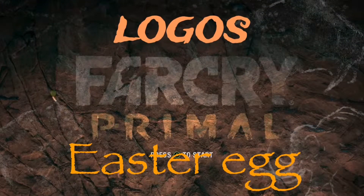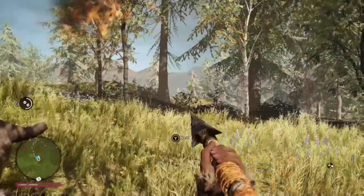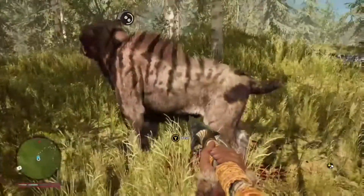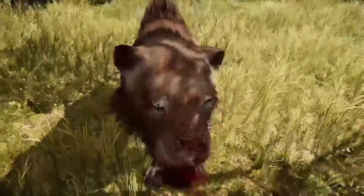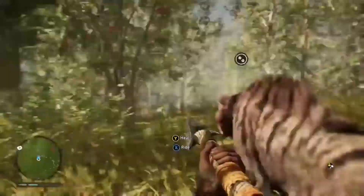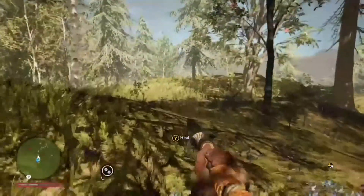Hey, what is up everyone, I'm Shillshock and we're here with another easter egg for Far Cry Primal and its logos. In this one, it's technically just showing off the Assassin's Creed symbol logo that is embedded into the crown that they put into it, and the Ubisoft actual logo they put into the game.